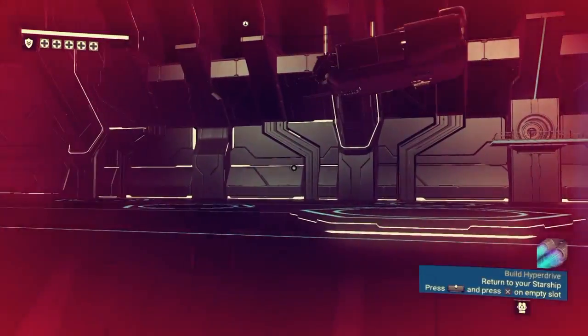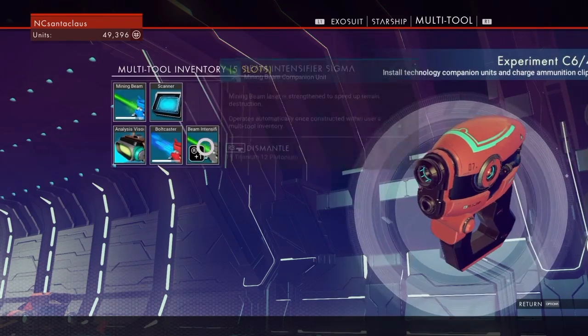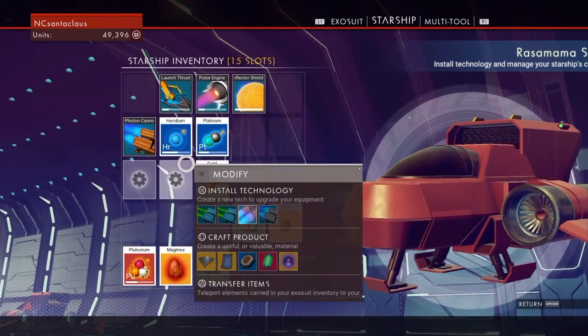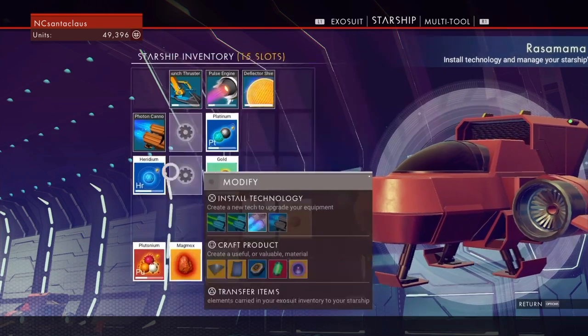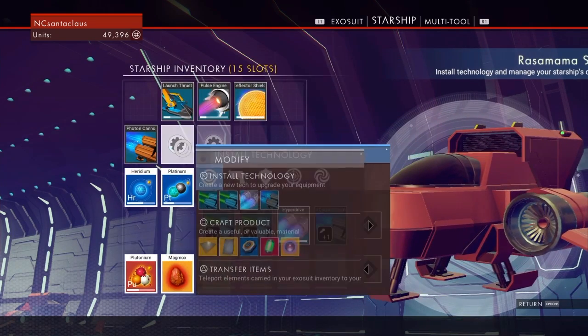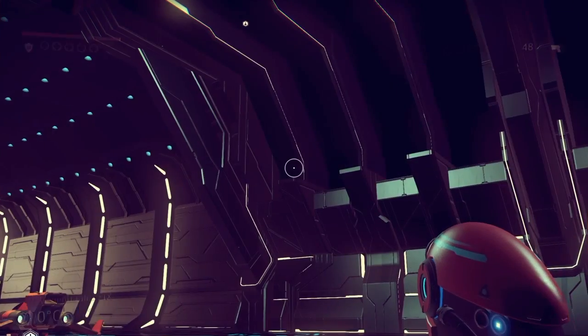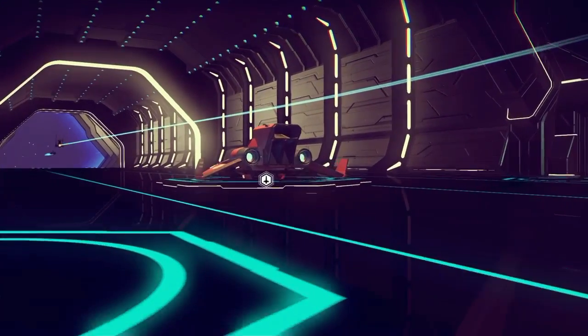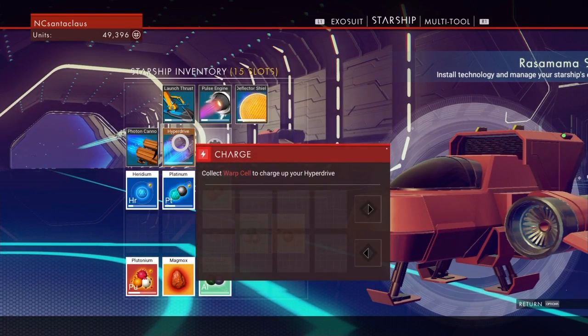Oh, there's my ship. That's not my ship. So let's build them. Hyperdrive. Fuel the hyperdrive - what do I fuel the hyperdrive with? Warp cell.